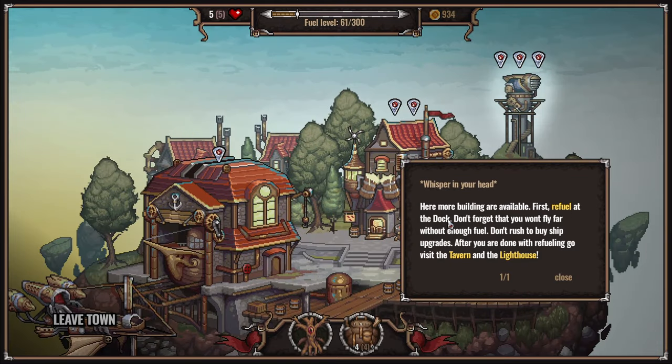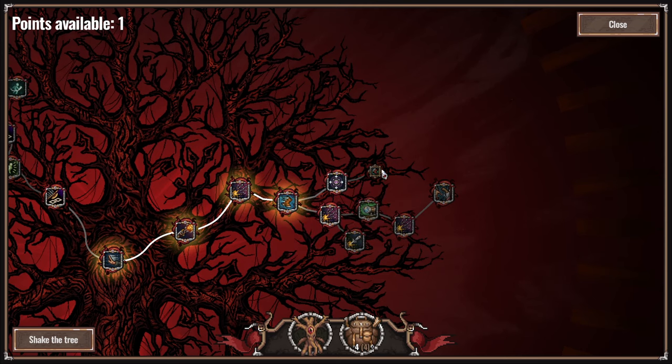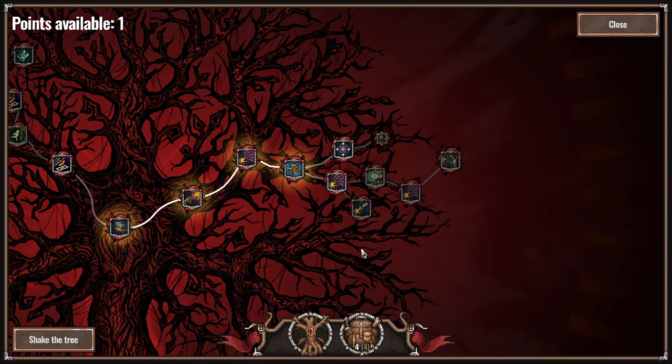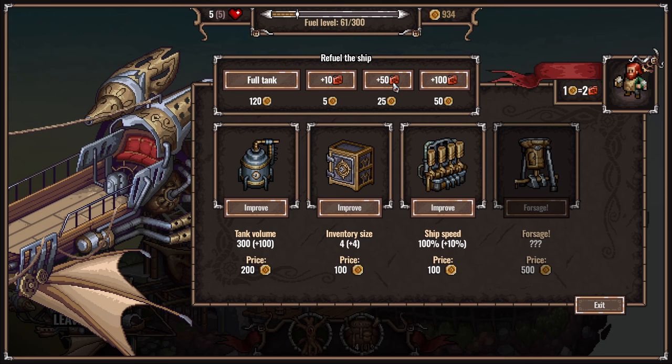Here, more buildings are available. First, refill at the dock - don't forget that you won't fly far without enough fuel. Don't rush to buy ship upgrades. After you are done with the refueling, go and visit the tavern and the lighthouse. Plus two damage to the target, three rounds, six cooldown. Speed plus one - is that a passive? Two damage, snipe shot, ignore obstacles. That passive speed looks good. You want me to fuel up? Look at the money we've got. Ship speed.